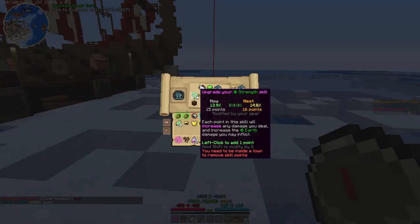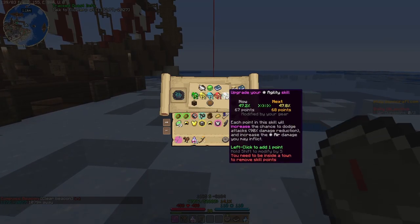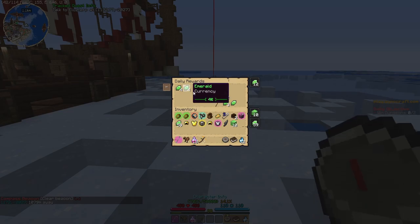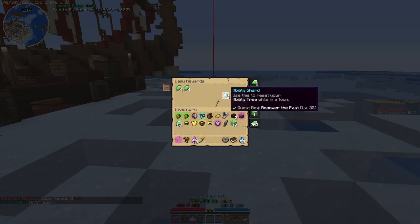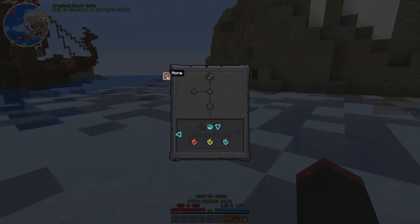I'll be looking at this new stuff — I can already see this is all new, this looks different. I guess they collab'd with the mod creators, or is this an official mod? I actually don't know. Streak multiplier — I love streaking. Ability shard, recover the past, let's take a look at this.